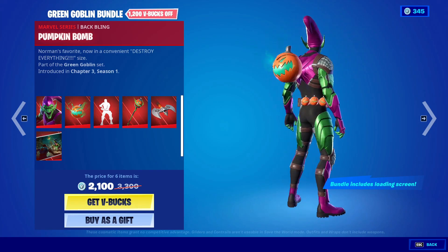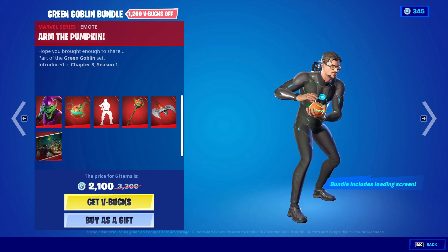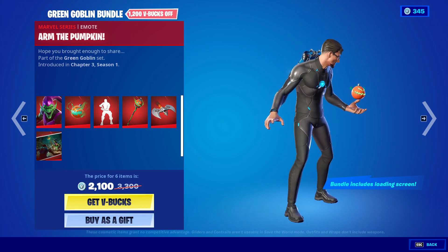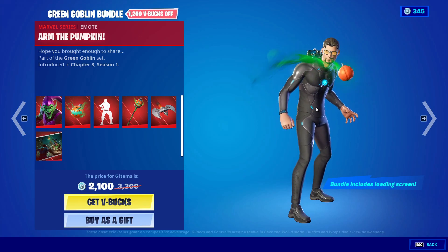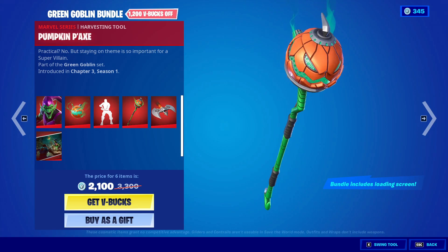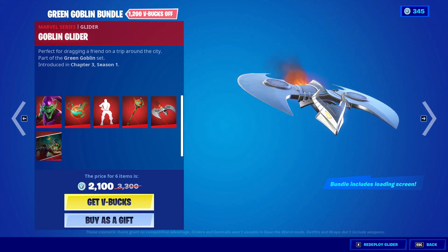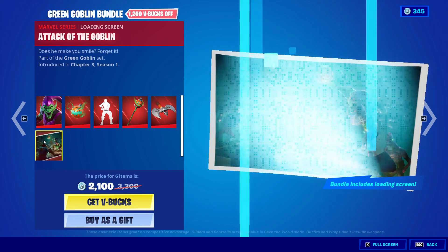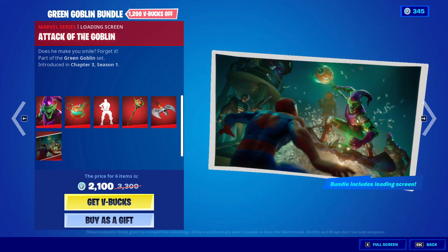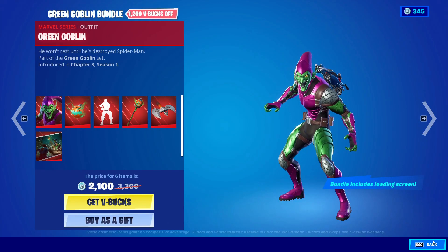After that we got ourselves the Pumpkin Bomb back bling, and after that we got ourselves the emote — the emote is awesome. After that we got ourselves the pickaxe — the pickaxe is awesome. After that we got ourselves the glider — the glider is eh. And after that we got ourselves a loading screen. That's all you get from the Green Goblin bundle.